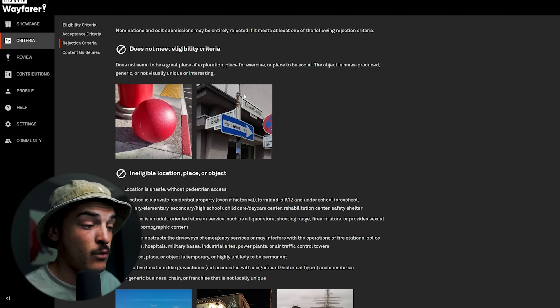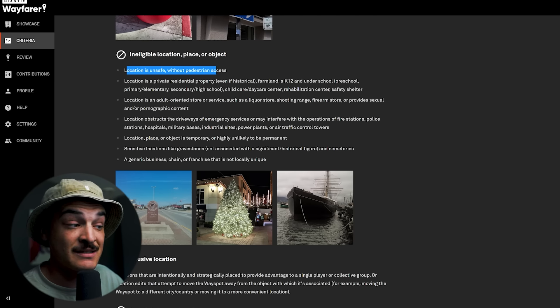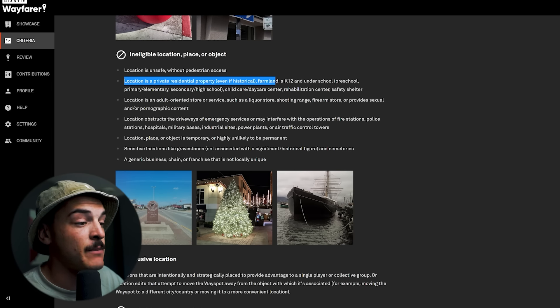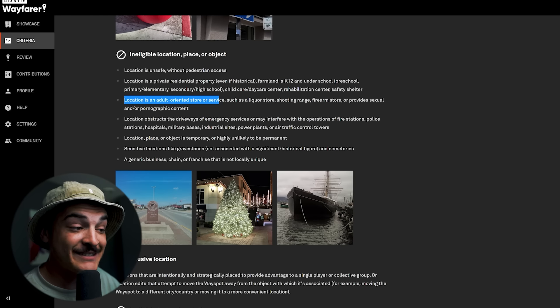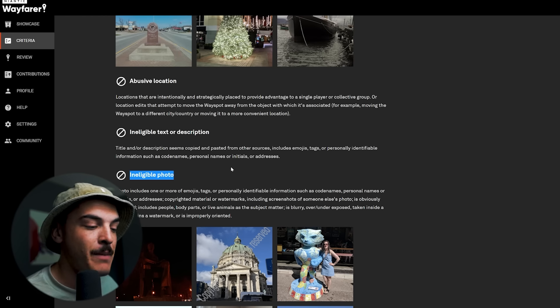There's also rejection criteria showing what doesn't make a good nomination. If the location is unsafe, has no pedestrian access, or is a private residential property such as farmlands, K-12 schools, preschools — those are all bad. Universities and colleges are fine. Adult-oriented locations are also on the rejection list, as are nominations with bad text, descriptions, or photos.